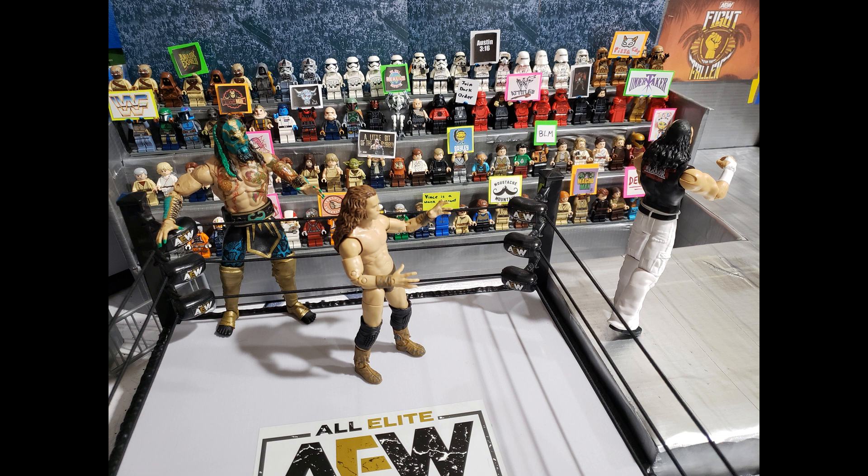Private Party and Angelico of the Hardy Family Office take on Jurassic Express and Christian Cage. Early on, Marko Stunt chases Matt Hardy to the back. Although Jungle Boy does most of the work, Luchasaurus does hit a triple suplex on the entire opposing team. Christian follows up a chokeslam with a frog splash on Mark Quinn to secure the victory. However, the Blade appears from the crowd and lays out Christian with his brass knuckles to help the HFO stand tall in defeat.